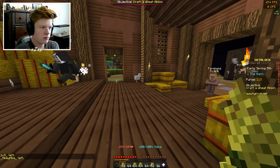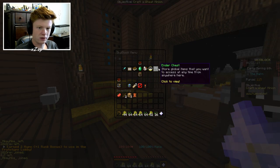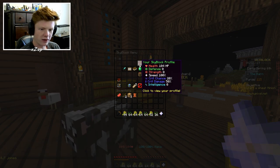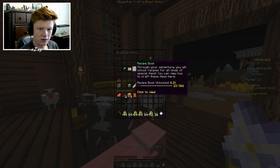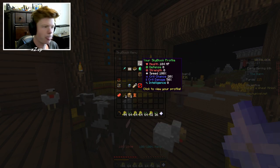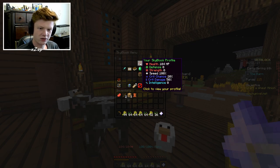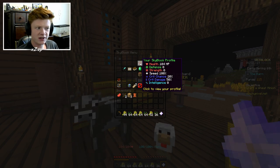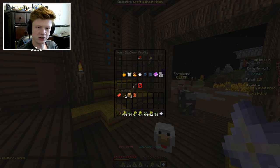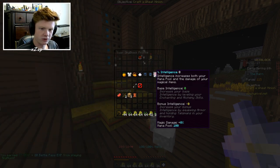Okay, where's the recipe — Skyblock menu: craft table, trades, quest log, ender chest, profile. So I guess this is my profile. The recipe might be in the recipe book actually. There's a bunch of things here: health, defense, strength, speed, crit chance, crit damage, and intelligence. I'm guessing from doing quests or just grinding you can upgrade these. Intelligence increases both your mana pool and the damage of your magical eyes — so there are magical items too. This is cool!